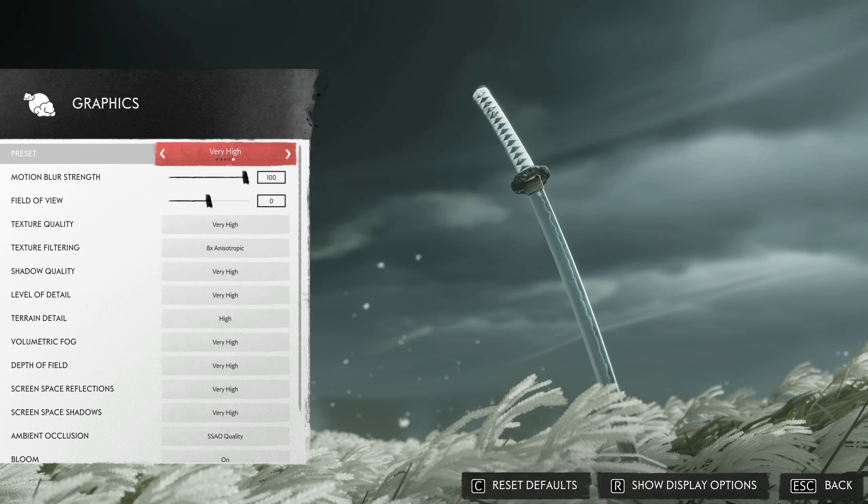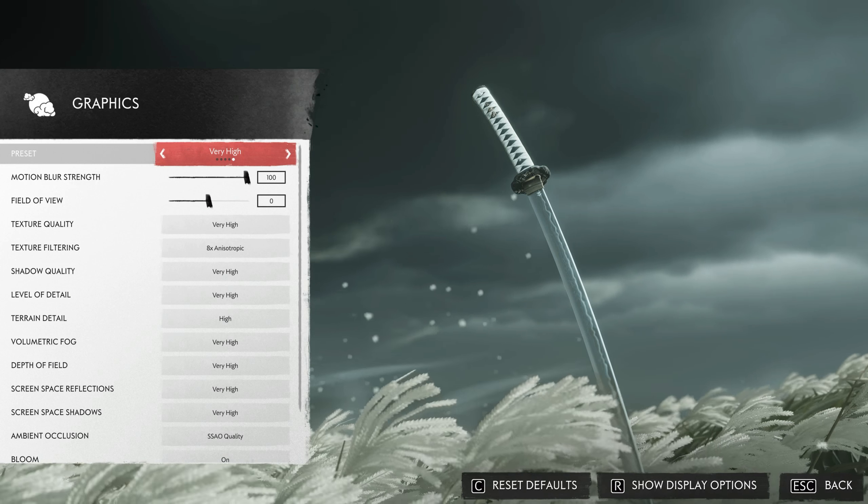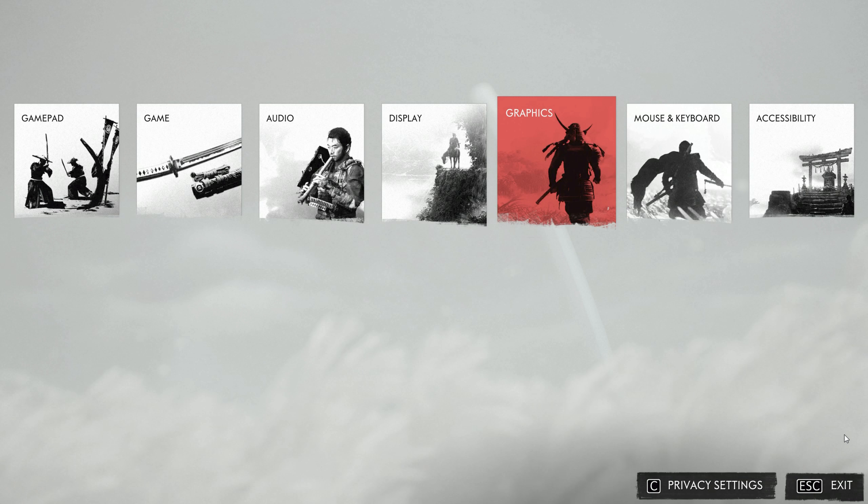Let's see the graphics settings here — very high motion blur, field of view, very high texture quality — everything's very high or very high, just the best of the best. And it shows — it looks amazing! Thanks Boosteroid for providing me this service, and I hope you guys check it out as well. Definitely leave a comment below if you have any questions — I'm happy to help answer them. Happy gaming, y'all!